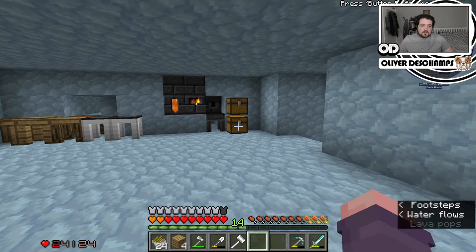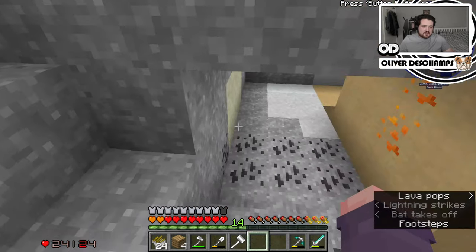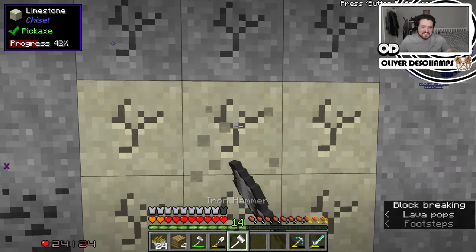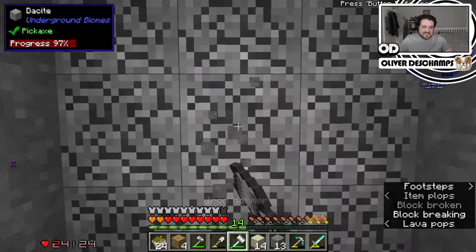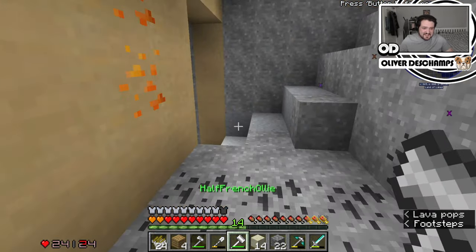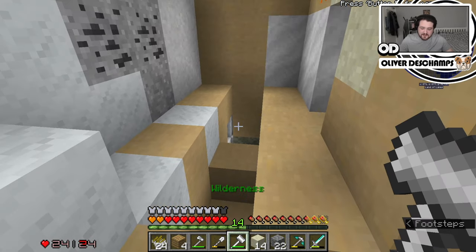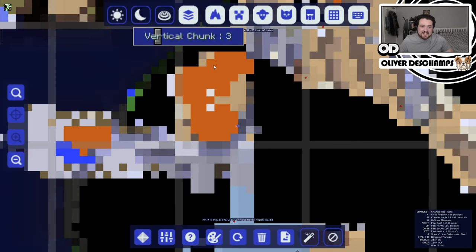This might not be the worst. We could also try to find this lava that drove me a little insane last time. Because if we are going to do the magmatic one, the lava would be useful. But I don't know where it is. Like, if we look at the map — it's here. This is lava, right? Vertical chunks.